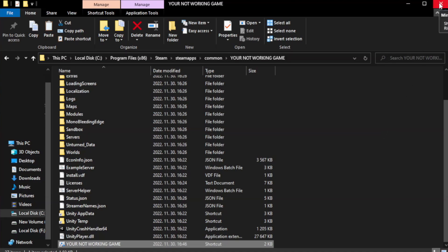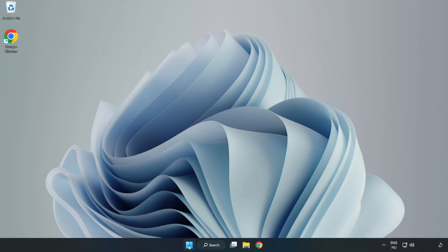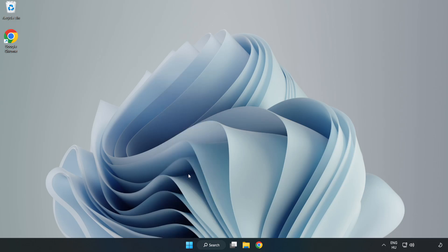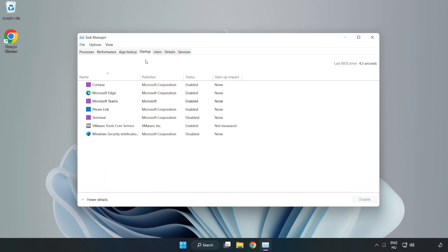Close the window. Try to play the game. If that didn't work, right-click the Start menu and open Task Manager. Click Startup and disable unused applications. Close the window.